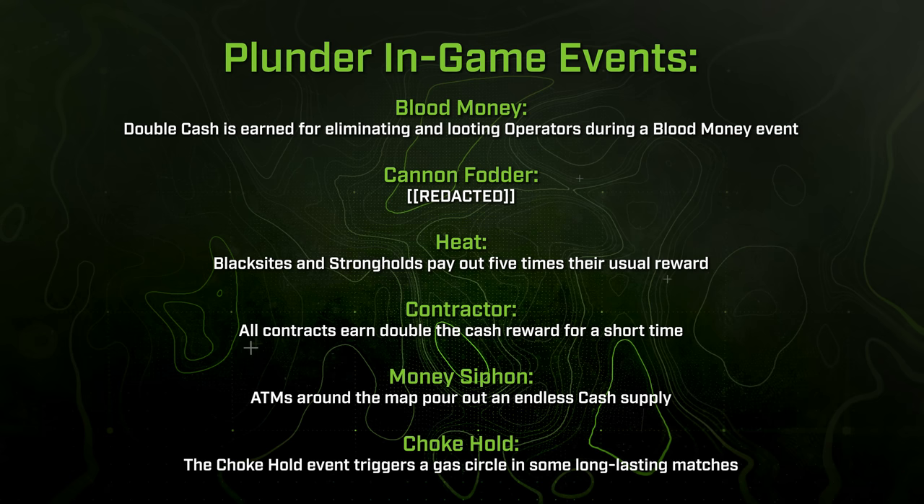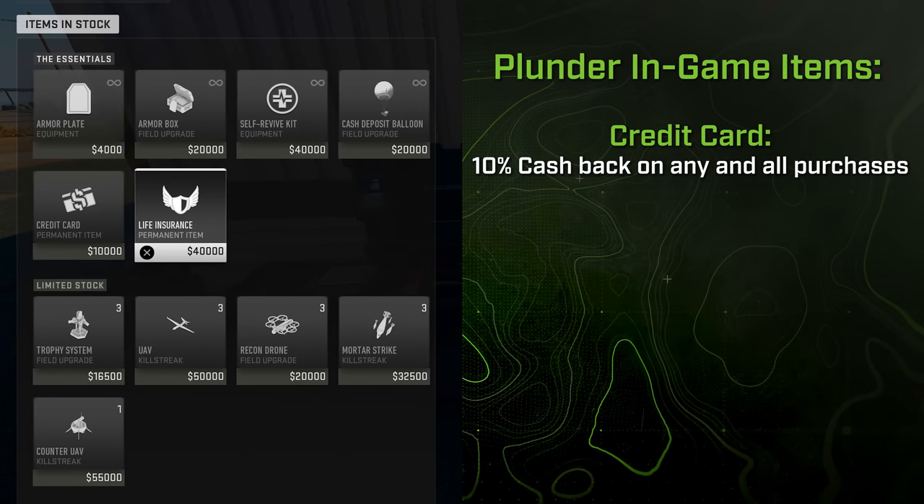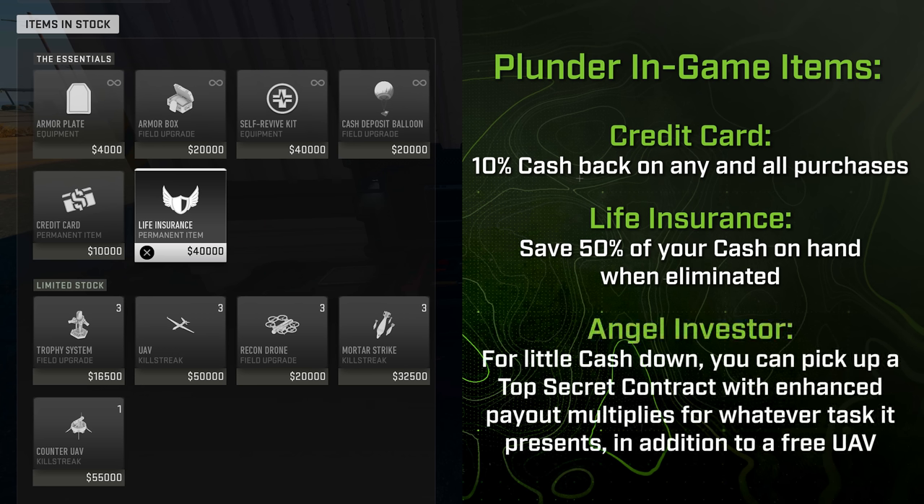Chokehold is an event where, if the match is going a bit long, it triggers a gas circle like you'd see in battle royale to wrap things up. In the buy station, there are also new additions: Credit Card gives you 10% cash back on all purchases going forward; Life Insurance, for a small fee, saves 50% of your cash on hand when eliminated; and Angel Investor, also with a small fee, lets you pick up a top-secret contract that pays out multiple times the normal dividend once completed.